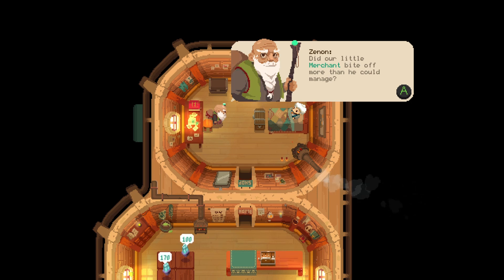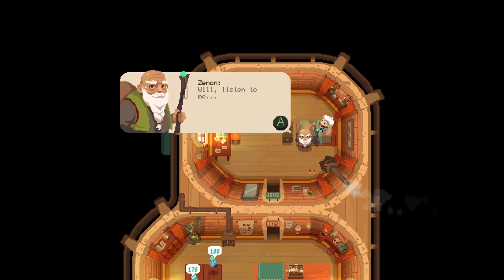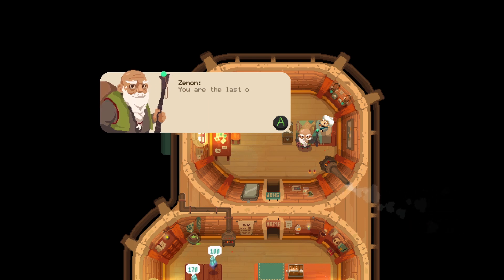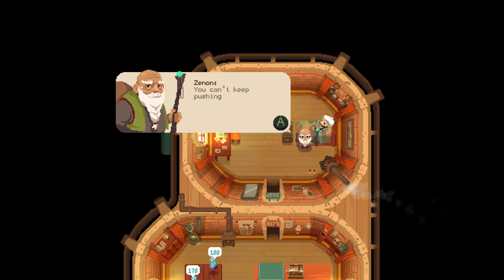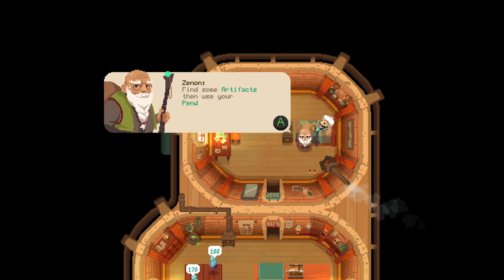It says 'merchant' in blue, which means I'm a merchant. He's explaining what I am — I'm not really a fighter, I'm a merchant, a guy that sells people stuff. I'm the last of my family, the only one left to run Moonlighter, which is the store, and the goal is to get to that fifth door. Artifacts are the items from chests or that monsters drop — they're called artifacts in this game.